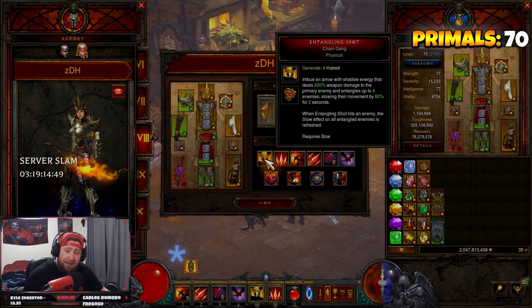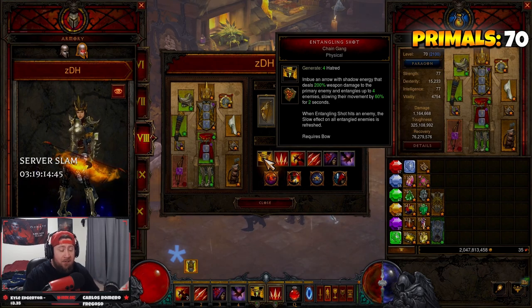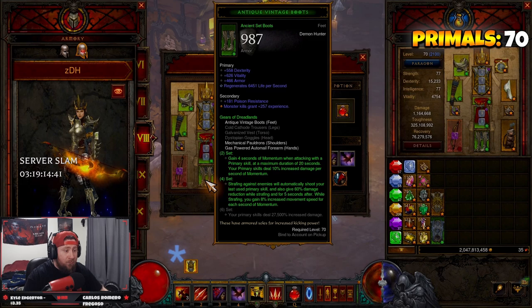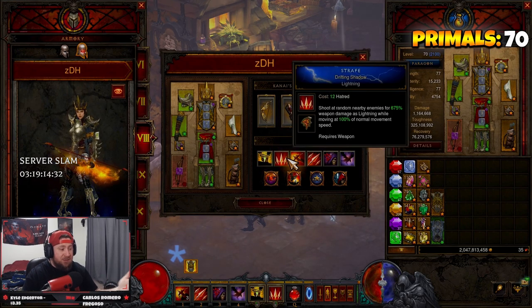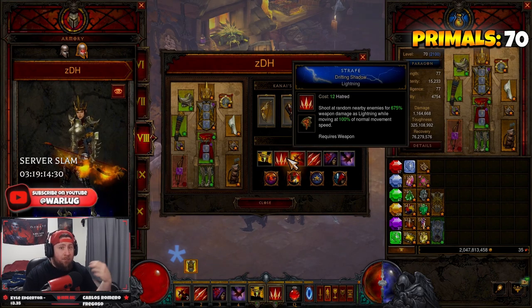Moving into our skills and passives. We have Entangling Shot — Chain Gang — which slows the movement of all enemies hit. This pairs with our strafe from the Gears set to help pull enemies, keep them slow, and keep them off our DPS characters. Then Strafe with Drifting Shadow to get around the map and pull more enemies — the more enemies we hit, the more we pull them in and chain them.